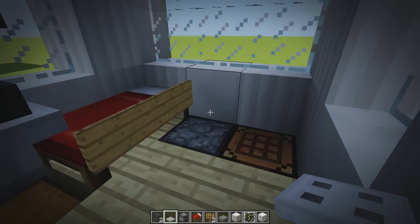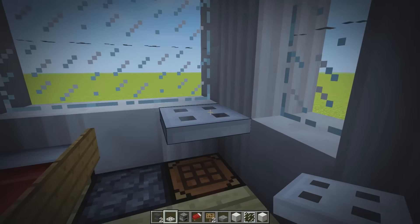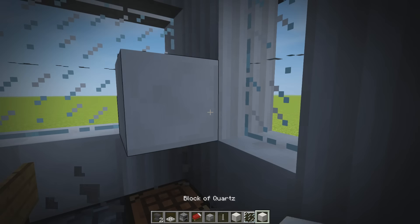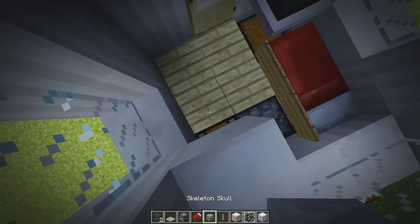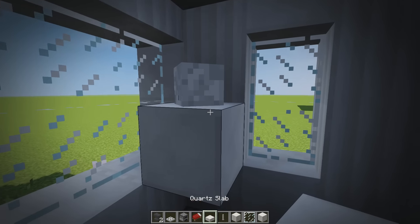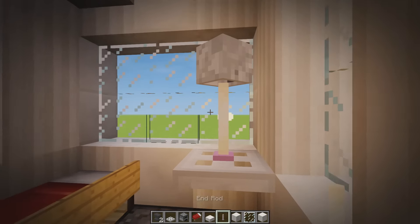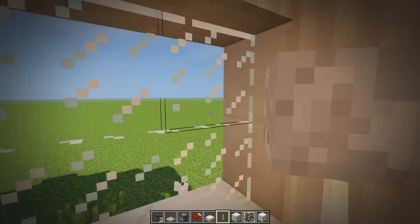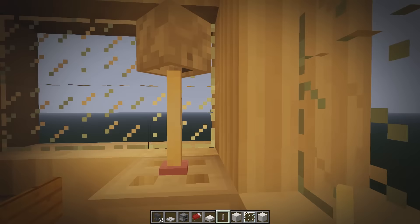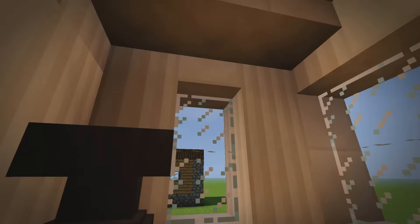For lighting, place a block, then a skeleton skull facing you, and an end rod on top — creating a little lamp design. Because the skull faces the other way you can't see the ugly face from inside, which is really nice. You don't want a face staring at you from your lamp. Let's change the weather to clear because it's raining outside.